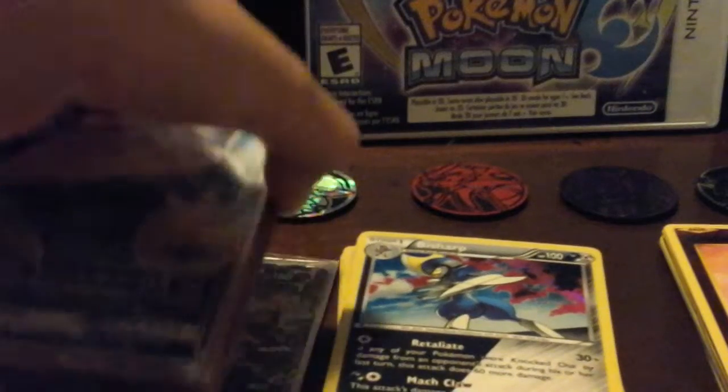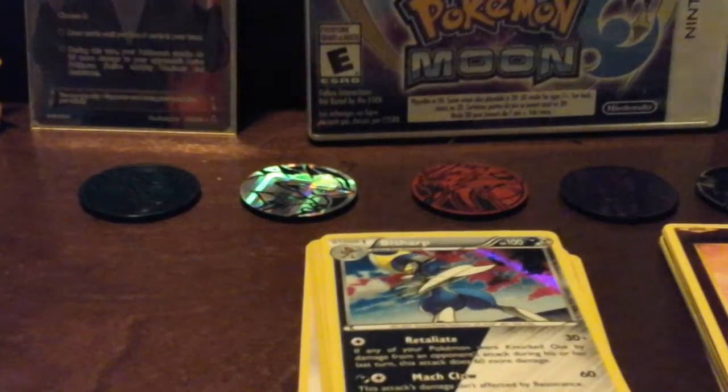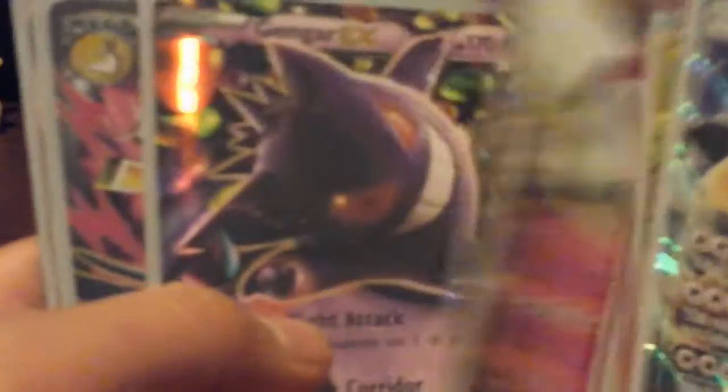So I'm going to start showing my EXs: Yveltal, Polar Gyarados, and Laughing Pikachu — if you are watching this, thank you, I know you and your full arts. Volcanion EX, Mega Altaria EX, Togekiss EX, Gengar EX, Mega Gardevoir EX, and Krookodile EX.